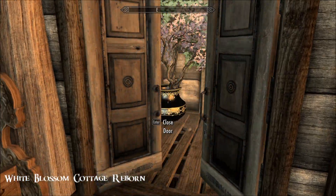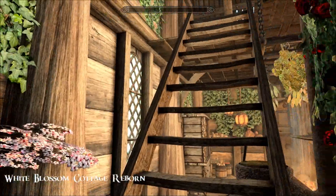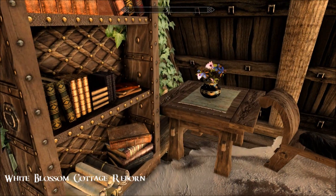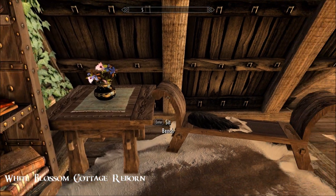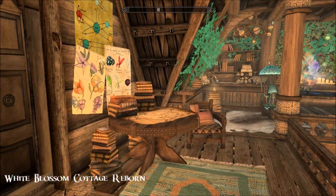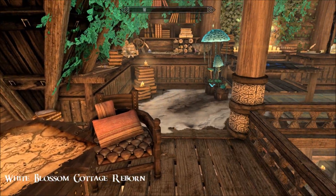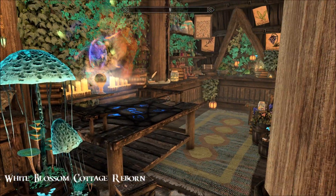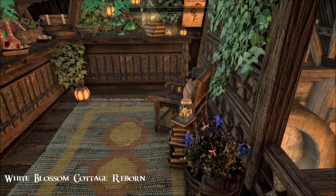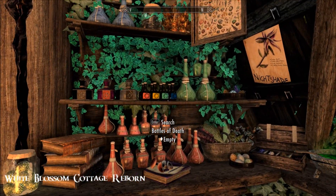And then finally, upstairs. Gorgeous, gorgeous — so pretty. Up here you've got your bedroom and your work area. Look at all these colours. Beautiful. You've got your arcane enchanter and your alchemy area. Look at this — more plants to harvest. That is gorgeous, so gorgeous.